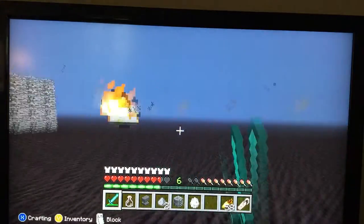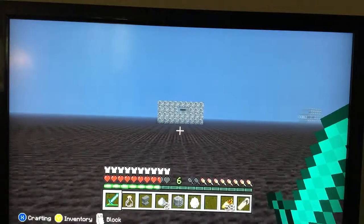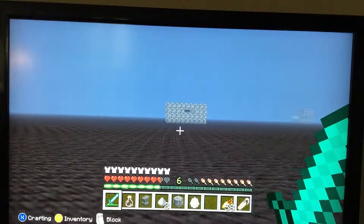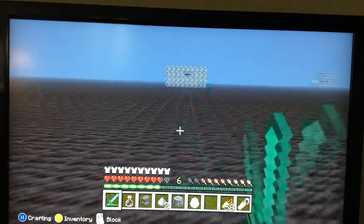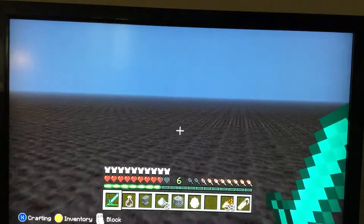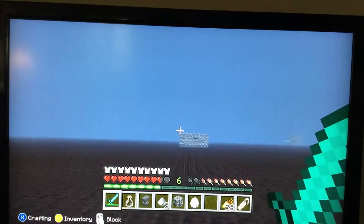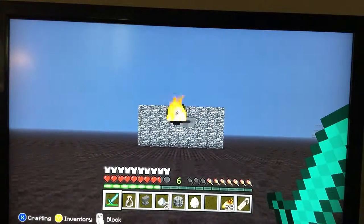I turned mob griefing off. If you don't know how the host options work: for example, if a creeper explodes it won't do any damage, and in this case a ghast fireball doesn't do anything. And I don't think enderman can take blocks either.